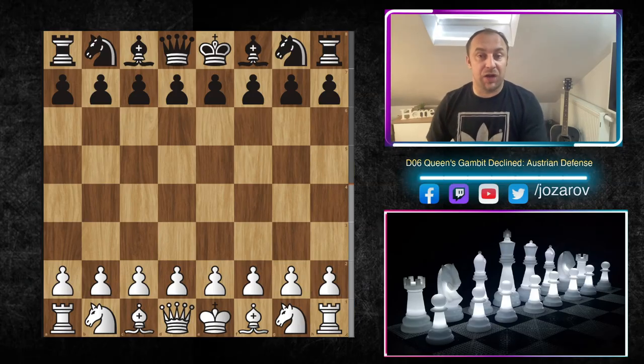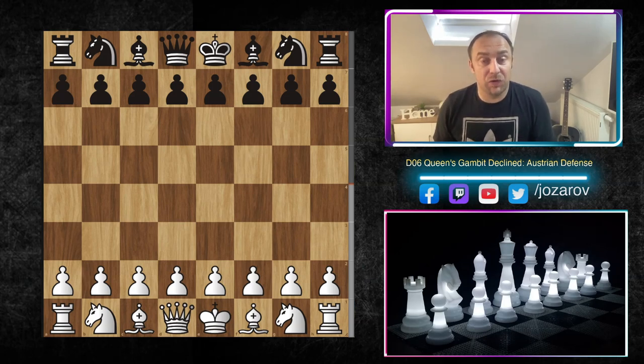Hello chess friends and welcome to our Queen's Gambit Declined series. In this video I'm going to show you a very nice opening from White's and Black's perspective. Today we are starting a different defense that is possible in the Queen's Gambit Declined.